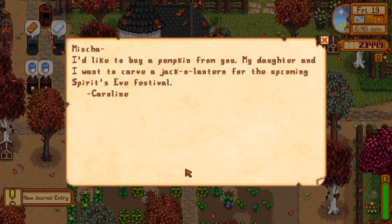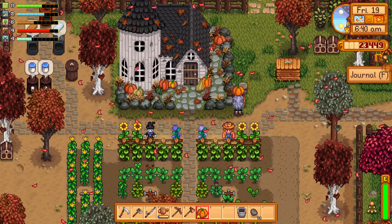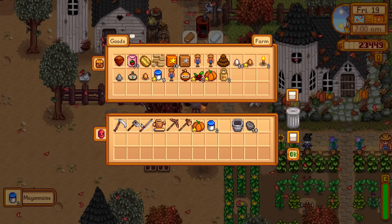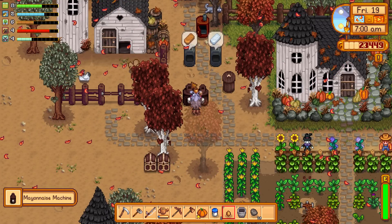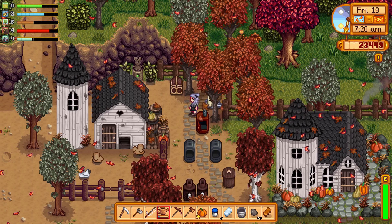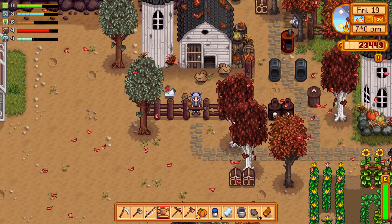Aww, Caroline — how sweet. I'm pretty sure I have a pumpkin or two. I do — I have a gold quality pumpkin, actually. Hot diggity dang! So just bring Caroline a pumpkin — okay, I think we will go do our little routine. Oh, I forgot to close up the babies — I forgot to close the door for the farm animals last night. I always forget to do that. I feel so bad. Let's start up some new mayo. Has that tree always been there? I feel like it was just growing. Let's just visit our farm animals real quick.